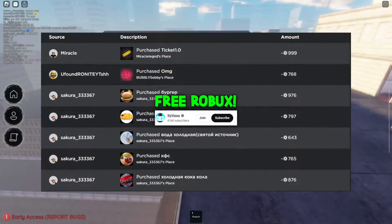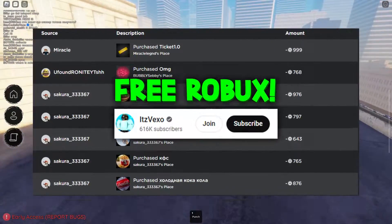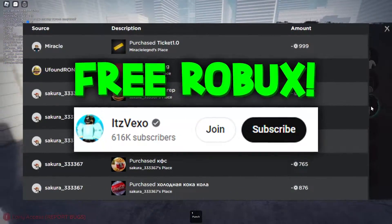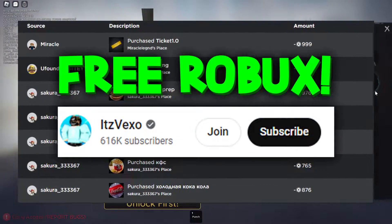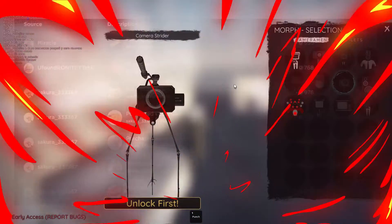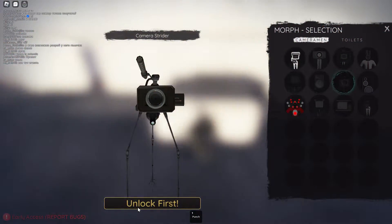We are in Skibidi Toilet. First I will be showing you guys how you can get the camera strider inside of Skippy First. There's actually a new character called the camera strider, and I'm going to be showing you guys how you can get it and unlock it in this video.